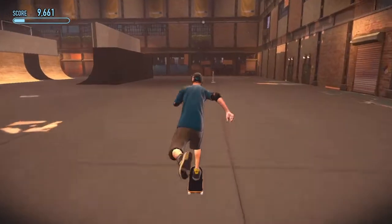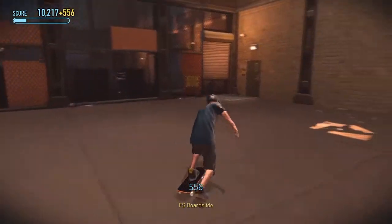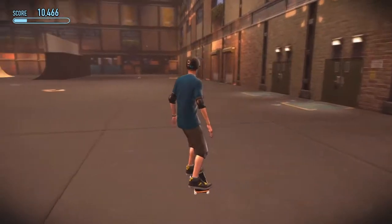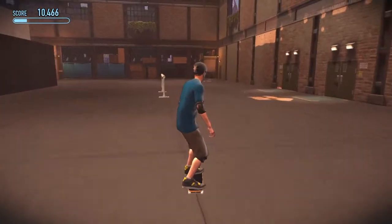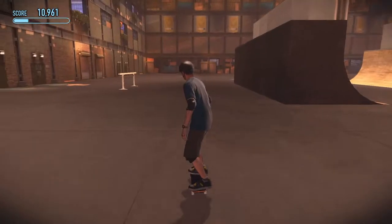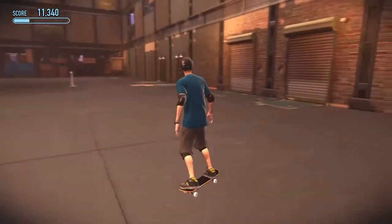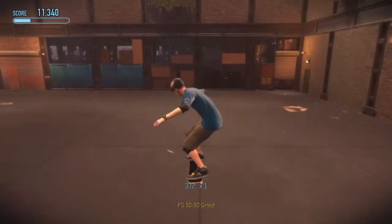It just says nollie shove-it. I can do a board slide on the well and a 50-50. For people who have a hard time with board slides — you just have to hit L1 as you ollie and then press triangle. For 50-50 just ollie while going straight. That's all you gotta do.